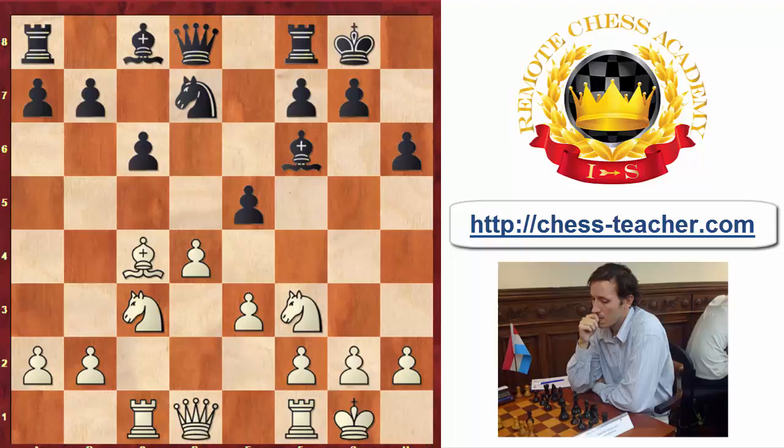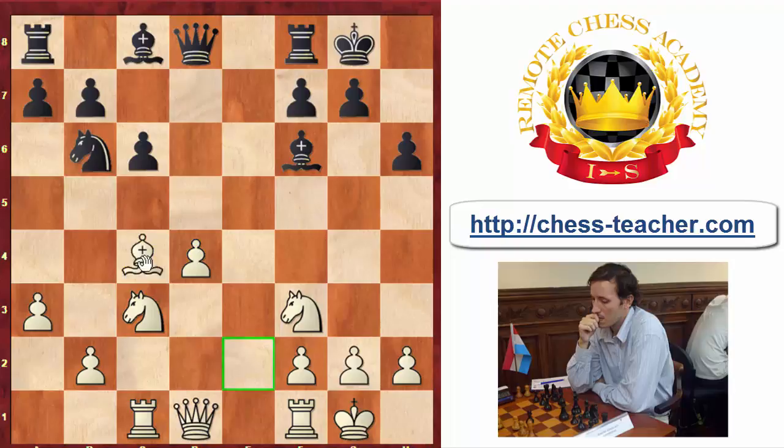Now a position from Kasparov-Karpov 1986, which is a bit more subtle. It's white to play — you can pause the video and think. If white plays a3, it makes some sense giving a square for the bishop. But black can take on d4, and after pawn takes, Nb6 attacks the bishop, and after a retreat like Ba2, Bg4 gives black quite active play with pressure on f3 and d4.